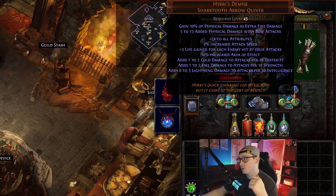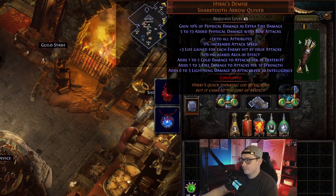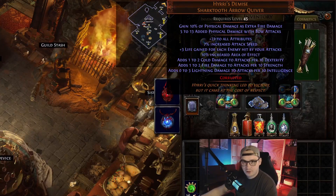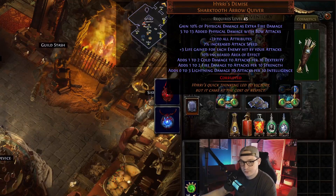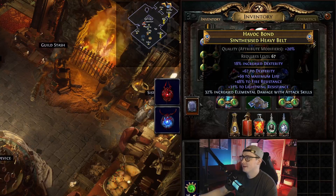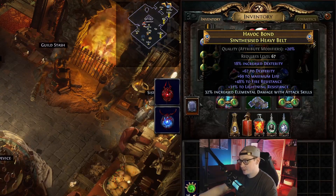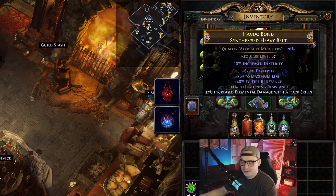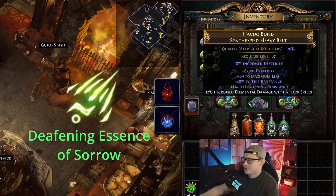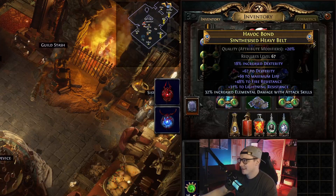Next we have Hyrri's Demise, which gives us cold damage to attacks per 10 dexterity — another way we stack flat damage. You can get all sorts of good implicits on this; I wouldn't recommend spending too much on like an extra arrow or anything, it's not a huge amount of damage for how much it costs. The belt is another mediocre item I crafted — I got the percent dex implicit, used a catalyst to get it to 18, and then just spammed some deafening essences of dexterity onto the belt. Hit some life and resistances and called it a day.